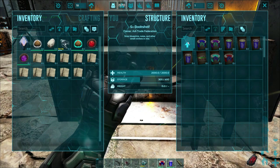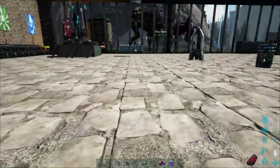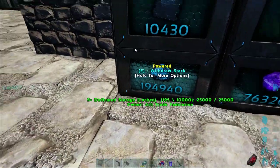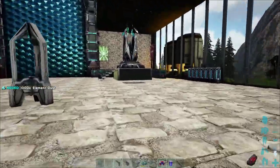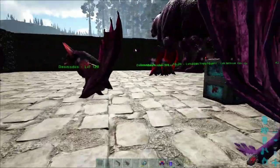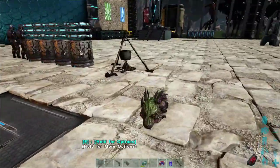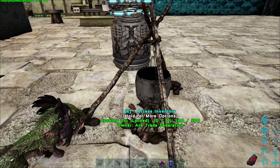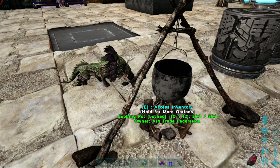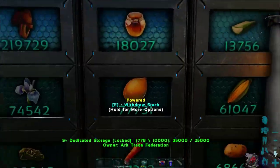Let's go ahead and craft some now. When crafting these recipes, it does not consume the resources — only the note is consumed. You do not need your cooking pot to be powered; no wood, thatch, or spark powder needed. You just make the recipe without it. Let me also grab some crops and berries.